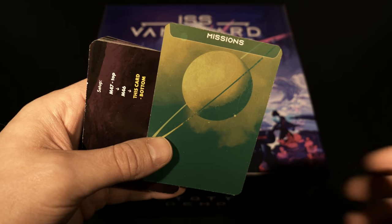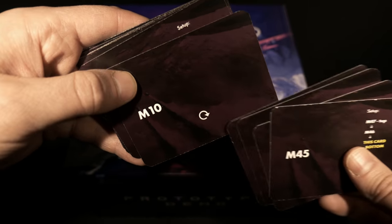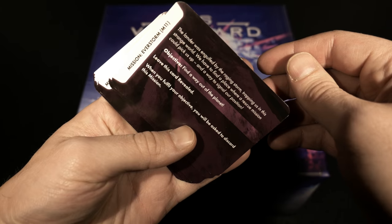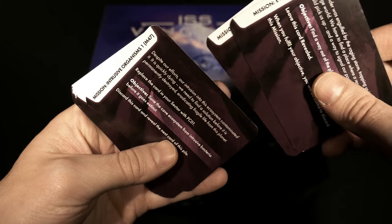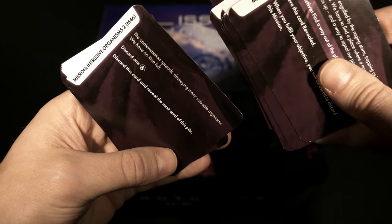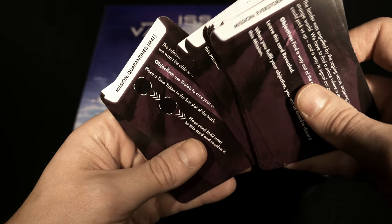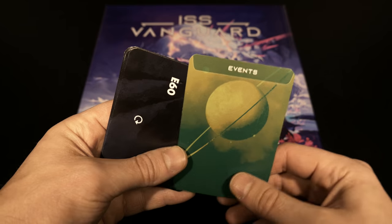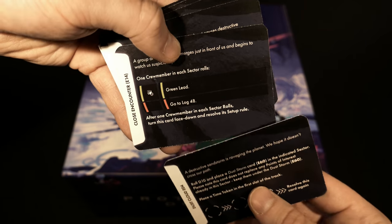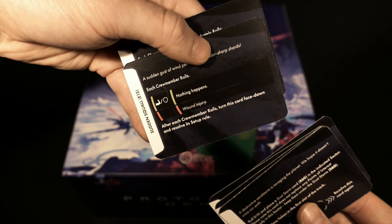This set of standard-sized cards is all about missions. Some of them have setup instructions right on the front as we go through these. Feel free to pause the screen if you want to see more. Next up we have events - a handful of those as well. Here's an example of one event, another event - earthquakes, gusts of wind, dust storms.